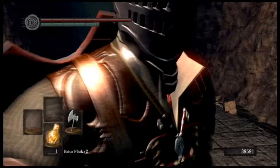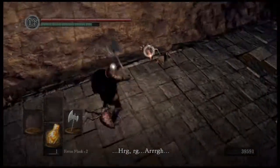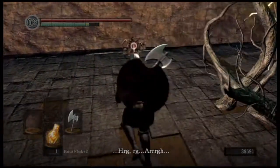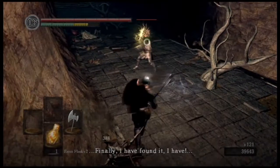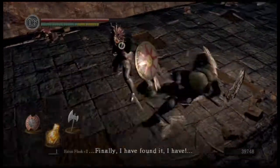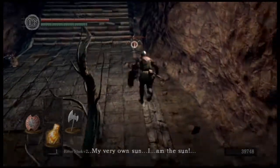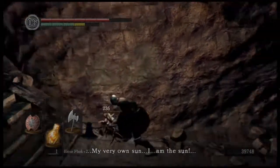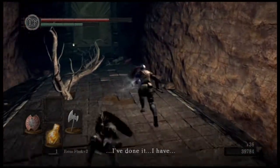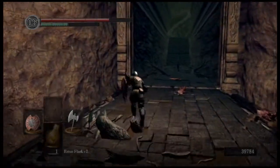This is also the checkpoint I was talking about earlier in the video - this door right there. If you are plus two in the Chaos covenant, you can actually go through that checkpoint from the other side and go straight from the Demon Firesage to the Bed of Chaos, skipping the Titanite Demon. That's what I've been informed by some fairly reliable sources.